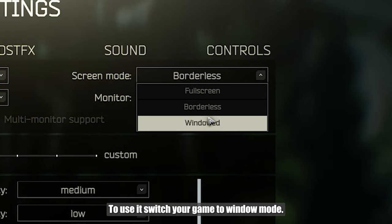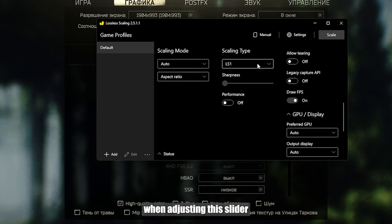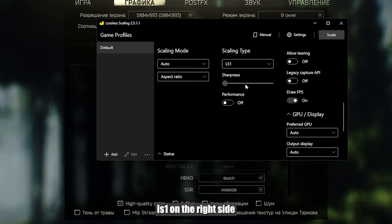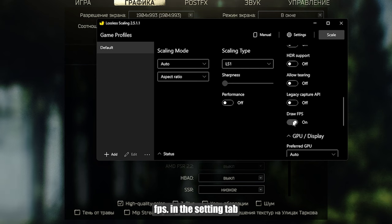To use it, switch your game to windowed mode and open the program. I'll immediately say that I didn't notice a real increase in sharpness when adjusting the slider. In the scaling type window there are many options and I didn't notice much difference in many of them, so I left the default LS1. On the right side there is frame generation — activate it. Then scroll down and enable FPS.